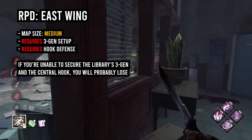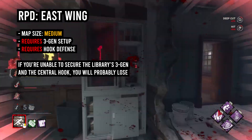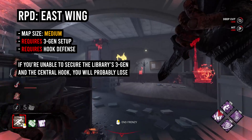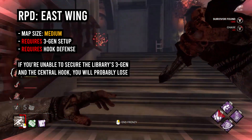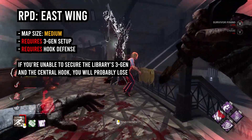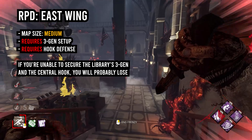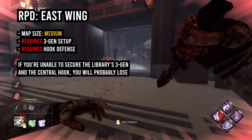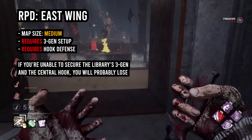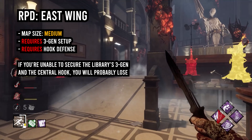If they rescue the hooked survivor, you get two free chain hits, and then if anyone else comes nearby, you just get another down, go back to the main hall, hook them there, and repeat the whole process. It is literally an unbeatable strategy. You just cannot lose it. If you control the main hall and you control the library side of the map, it's literally impossible for the survivors to win. So it's less about chaining together hits, and more about building pressure and snowballing.